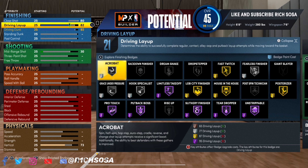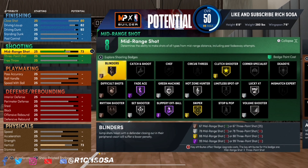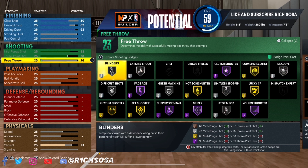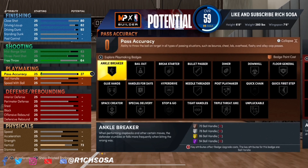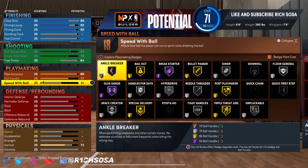With this first build, we're going to go with a height of 6'8", weight of 280, and a wingspan of 7'6". I feel like 6'8" is going to be the perfect balance — not too big, but still able to guard smaller defenders. This is going to be the perfect height for this build.